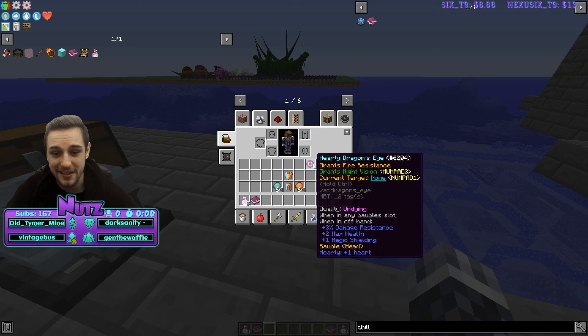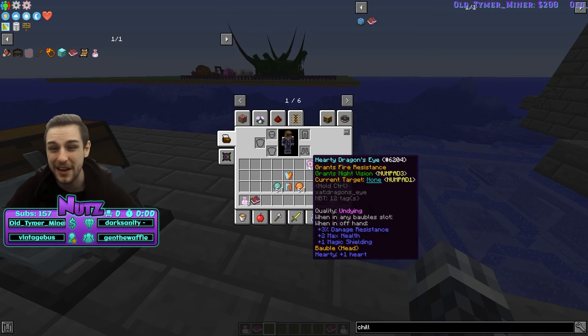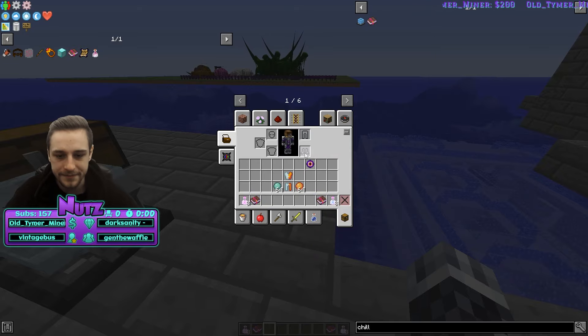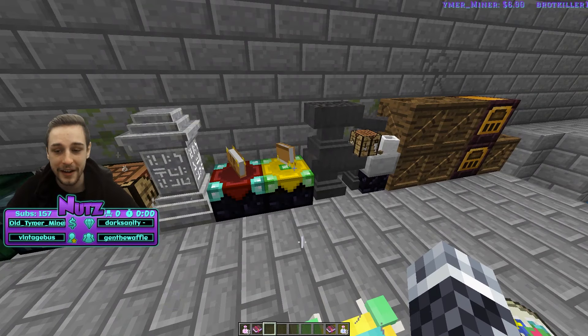For late game solutions, you've got the dragon's eye. The dragon's eye will completely make you immune to anything heat-related: fire, lava, heat weather, etc. Once you've got the dragon's eye equipped, you never need to worry about heat ever again.